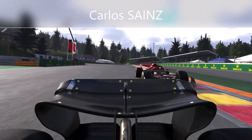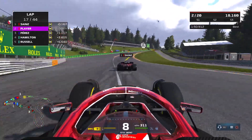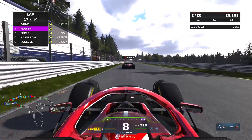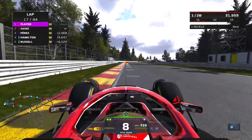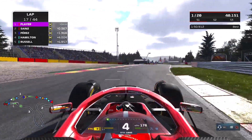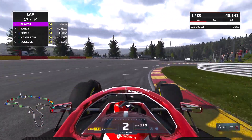Sergio Perez makes his stop onto another set of medium compound tyres. We go wide and Carlos Sainz says thank you very much and takes the lead with that little mistake from us — a little whoopsie at the first corner. That allows Ferrari into the race lead. Although it might not work out too badly because we have the DRS, and we swing straight back past Sainz into La Source and easily retake the race lead.